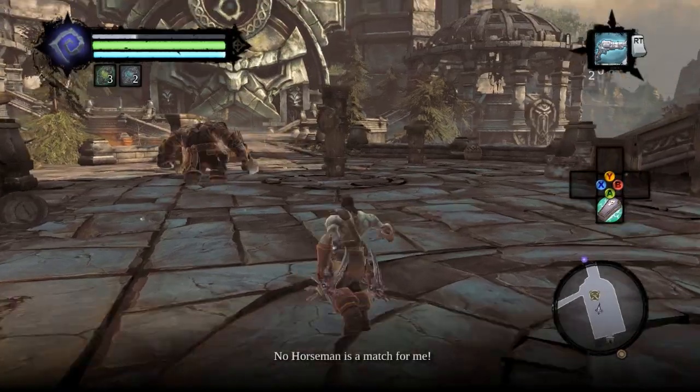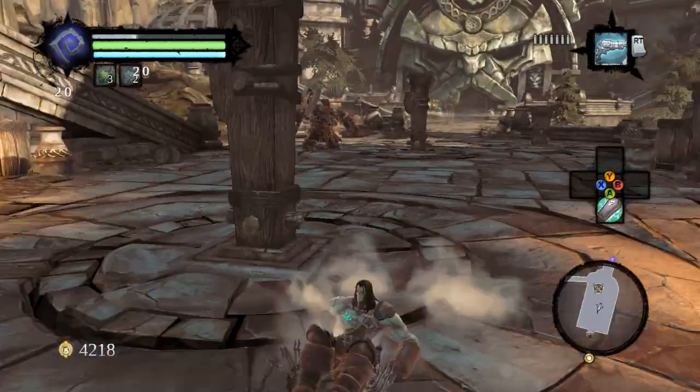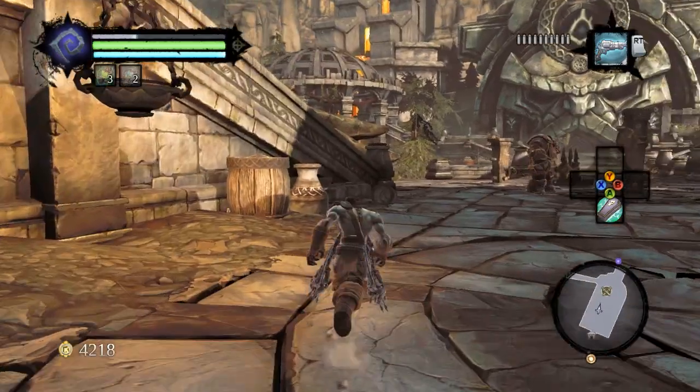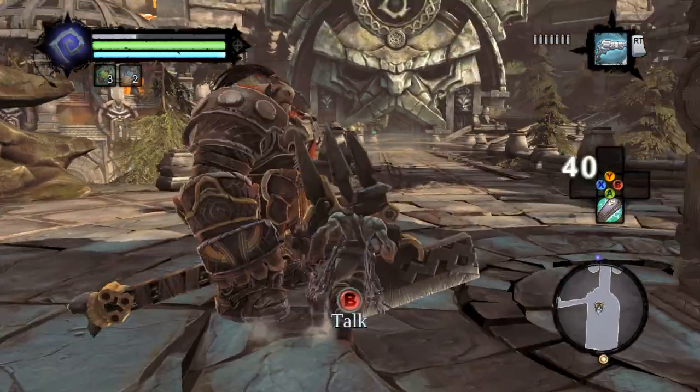Here we just failed an attempt, but we're gonna go right back over to him. You can challenge him as many times as you need to. Let's get over there and talk to him — we like to shoot all his little pillars for some reason.